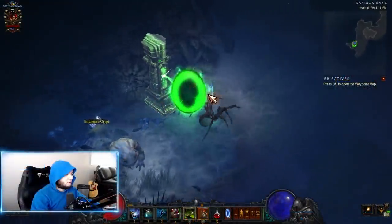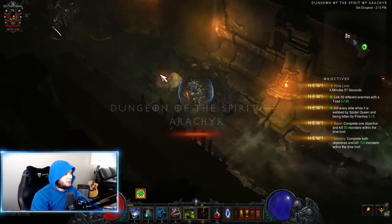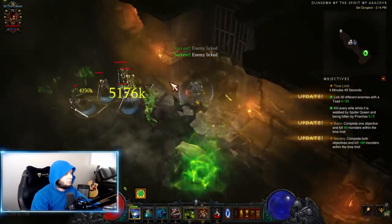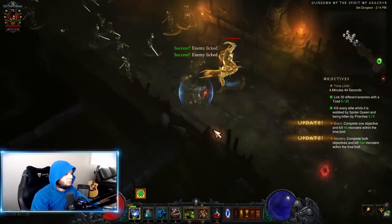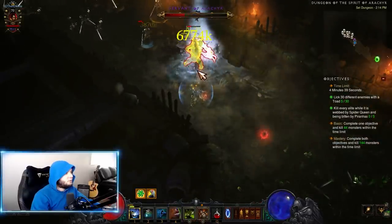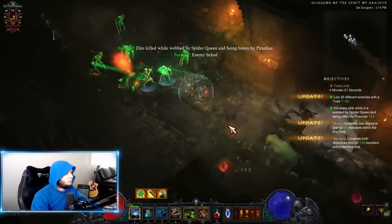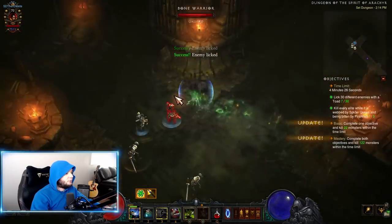To find the Arachyr set dungeon, go to the Dahlgur Oasis in Act Two — it's way on the left side toward the beginning; it's kind of hard to find but you'll eventually find it. We're going to summon our Hex with our Toad, run forward, be very patient, get our Soul Harvest stacks up, and when we get to an elite we're going to put the Piranhas there and let the Spider do her thing, then summon a toad and let it eat everybody.